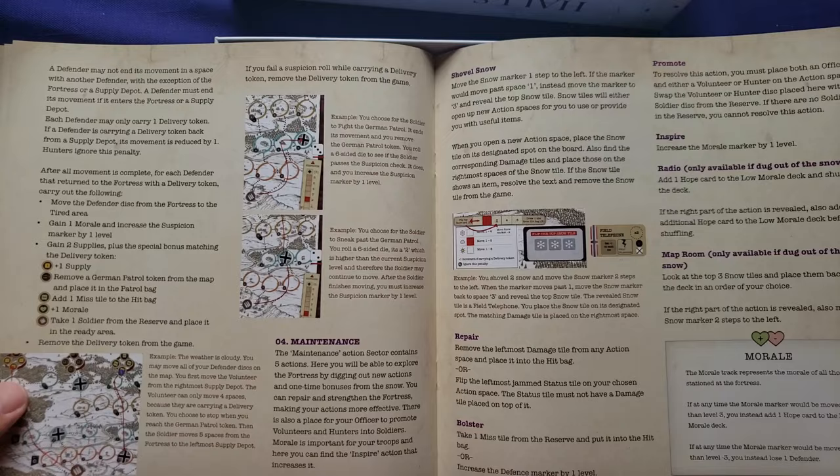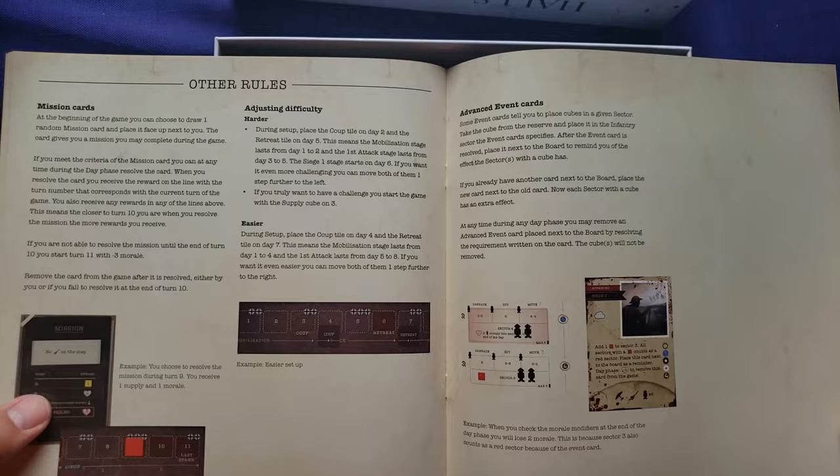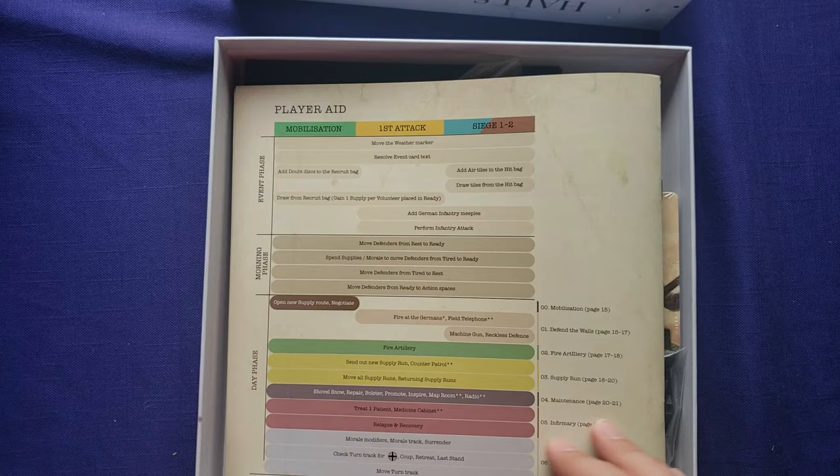There's an infirmary and medicine cabinet, relapse and recovery, and morale. Then there's a last stand section — interesting. There are other rules and adjusting difficulty, even an easier setup. And here's some historical background for the game, which is nice because I know nothing about that part of history. Then there's a player aid.